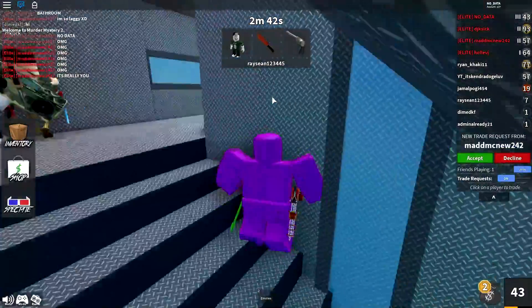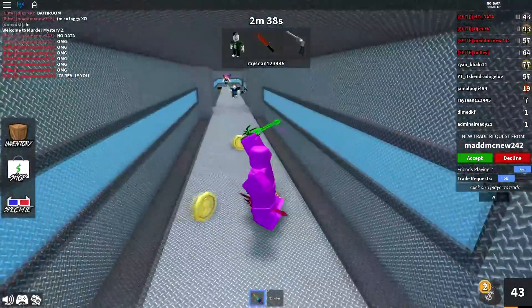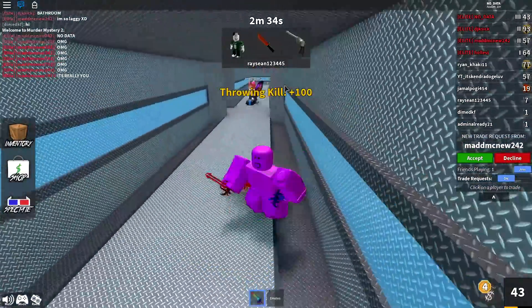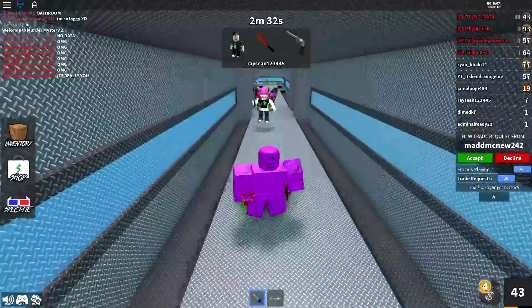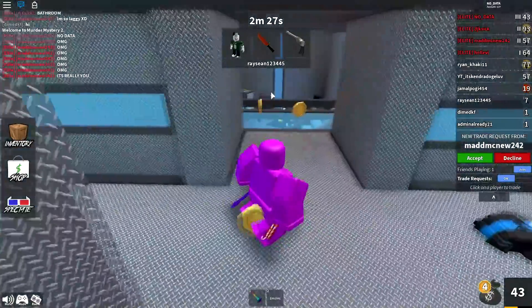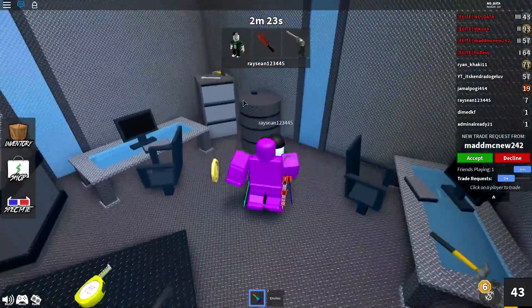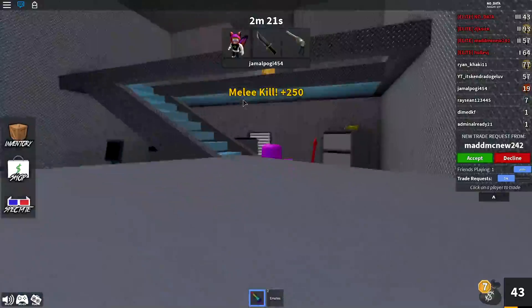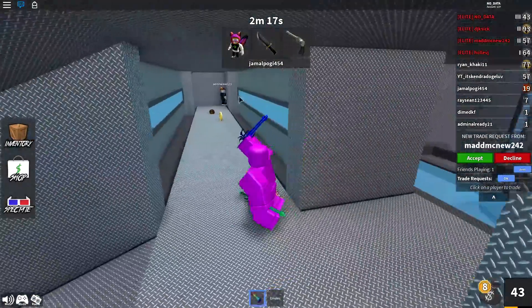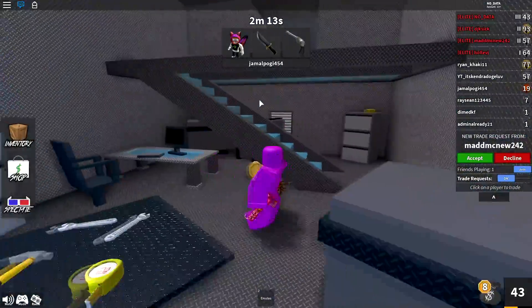In case you don't know what chromas are, they were added around when season one came out. There were a couple of chromas before that, but they really started to come about during season one. You can get chromas by opening cases, but the chances are extremely low — at least one in ten thousand. You have to be super lucky to even see a chroma, let alone unbox one.